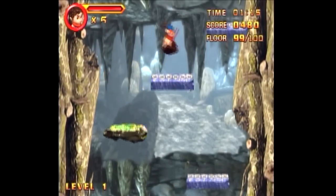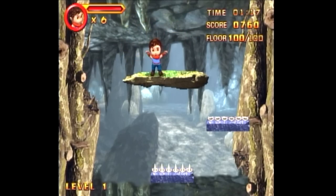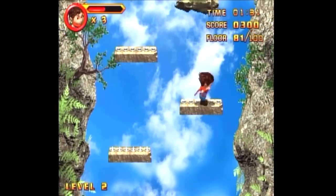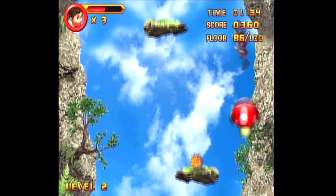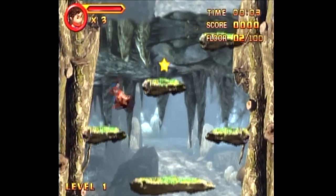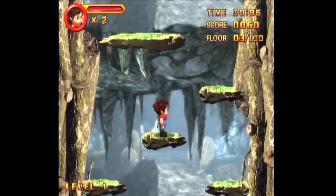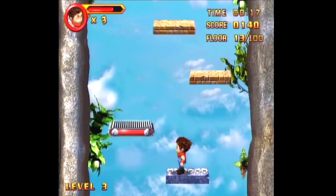Jump up 100 floors with a series of platforms, conveyor belts, and spiked platforms without running out of lives. You do this across four levels. If it looks like I'm doing pretty well, that's because I learned quickly to slam down the buttons for moving and jumping as hard as possible. On my first try I ran out of lives halfway through level 1, because this game loves to eat jump and movement inputs, and movement has a weird delay to it most of the time.